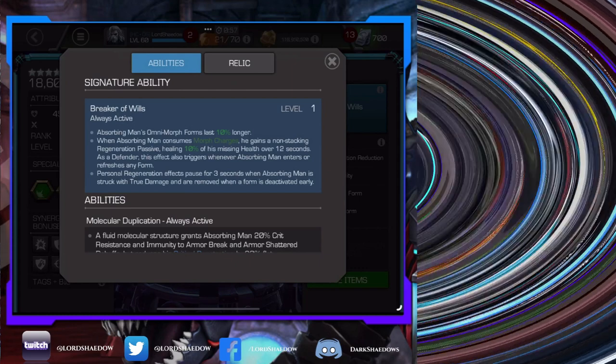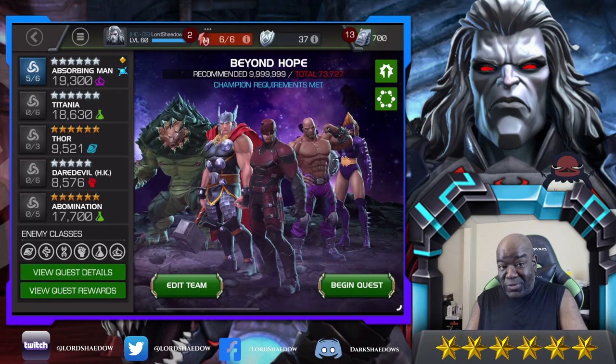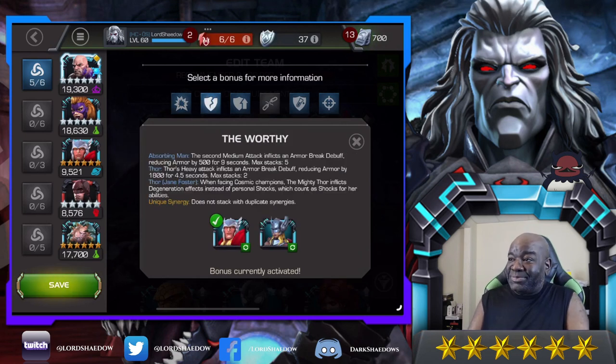Before we go in, I want to take a moment to show you these synergies I have active because they are awesome — I was actually surprised when I looked them over. First, we've got Titania. What I often look at in synergies is not just what the synergy brings but who it's with, and Titania I also have ranked four — she's a beast. This synergy gives Absorbing Man's medium and heavy attacks 600 critical damage rating. I can easily see myself bringing Titania along with Absorbing Man. The next synergy: his second medium inflicts an armor break that stacks five times and lasts for nine seconds — that is crazy good.